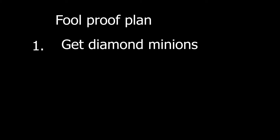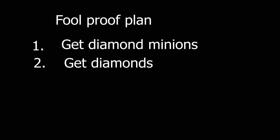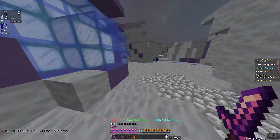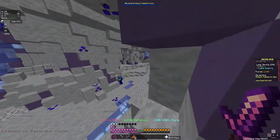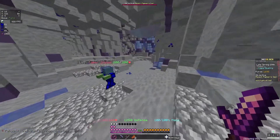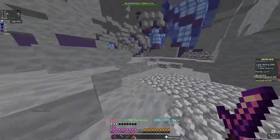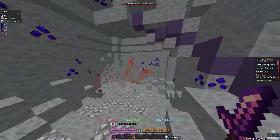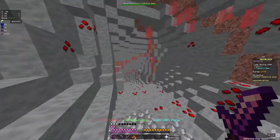So now that we've got lapis armor, I need to develop a foolproof plan. The first step is to get diamond minions. You need diamonds for that, and to do that you need to go down to the diamond layer of the caverns. Alright, we're in the lapis mines — here I farmed for hours, but we're not going to talk about it. We're going to go down to the next level of the mines, to the pigment mines.